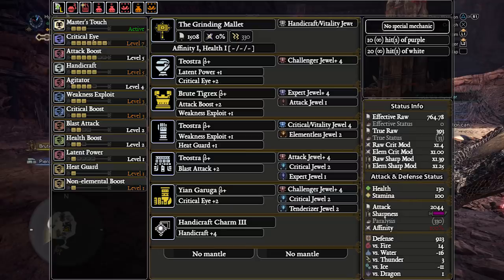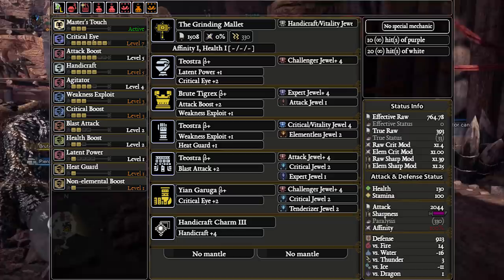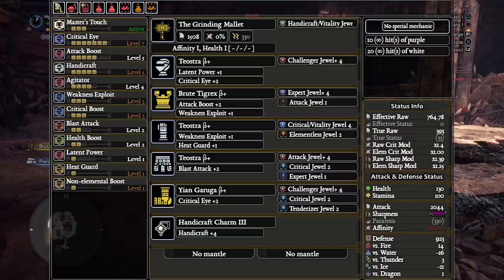Also on both of these builds, if you're playing in multiplayer you of course want Flinch Free, so just sub out some Agitator for Flinch Free because it's the least return on investment skill you have here. Normally we'll sub out the Attack boost but if we do that here we drop below Attack Boost 4, which is no bueno.